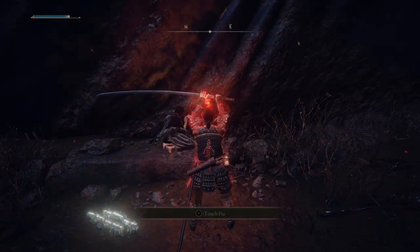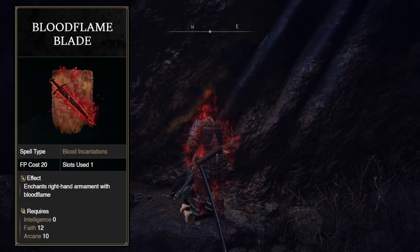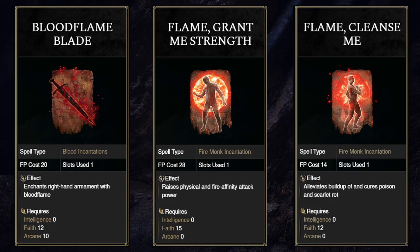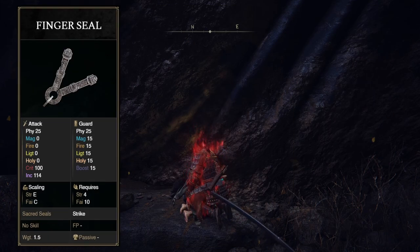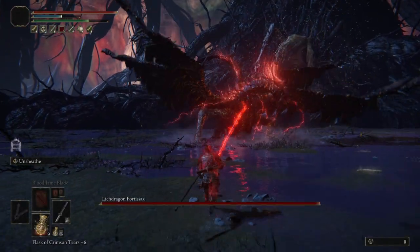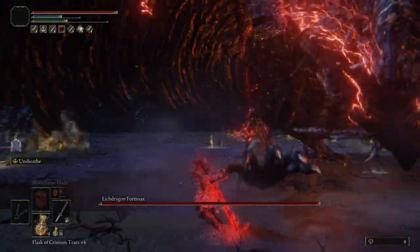Onto our incantations — we're going to need Bloodflame Blade to mirror Jin's flame weapon skill. If you're looking to min-max, you can also add Flame, Grant Me Strength, and of course always grab Flame Cleanse Me. I just used the Finger Seal; there may be better ones, but the increase is probably pretty marginal, so I wouldn't sweat it too much. As long as you have enough firepower to re-enact Sherman's march to the sea, you'll be okay.